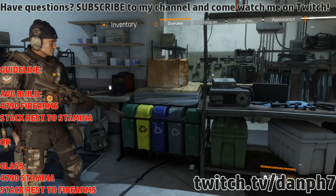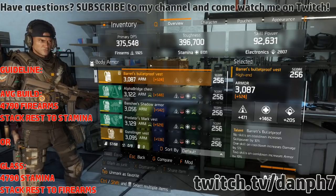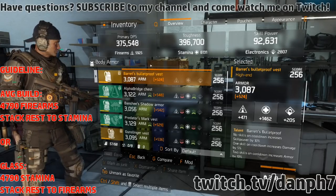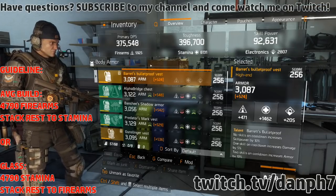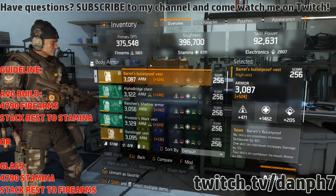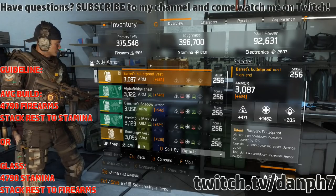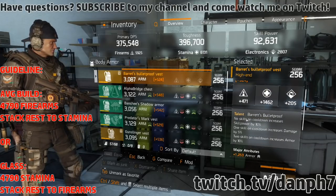Right now I'm using a Barrett's Bulletproof chest piece. This chest piece is very hard to obtain — it has a very low drop rate and a lot of people don't get it. The best way to get the Barrett's Bulletproof vest is by doing Lexington runs, or you can get it from a cache, or you can get it from Survival.